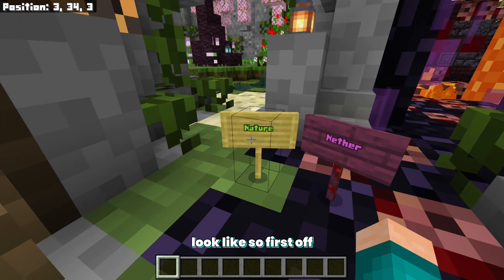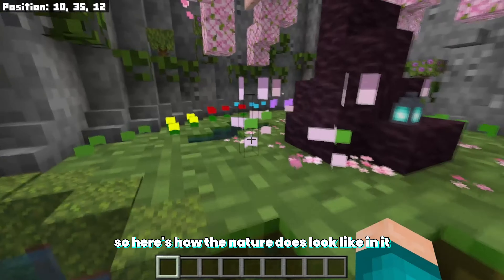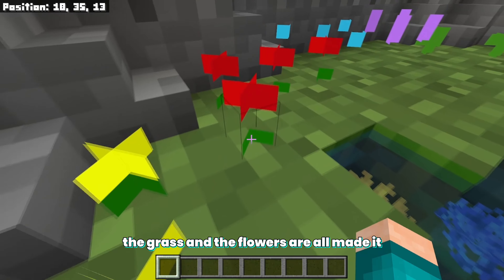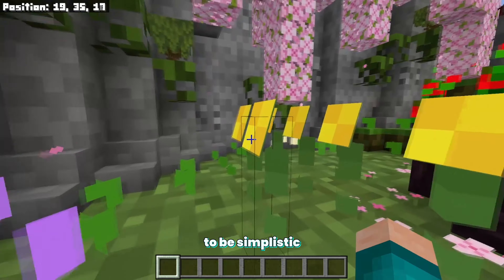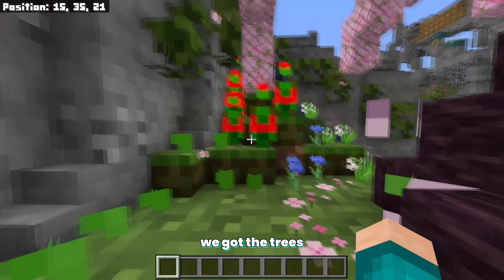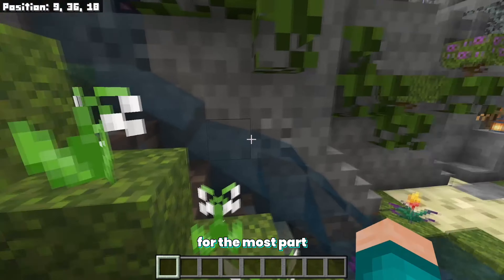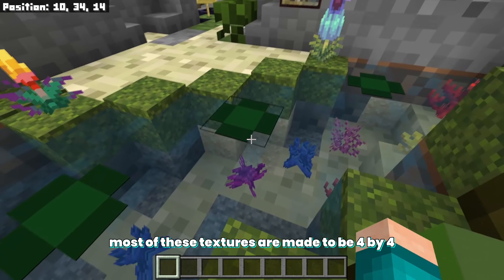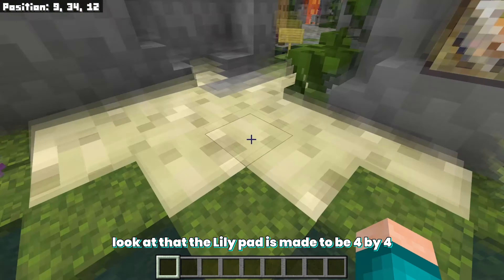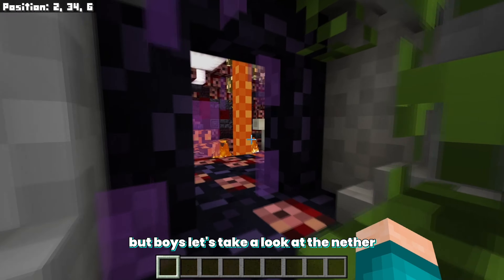First off, let's take a look at the nature. The grass and flowers are all made to be simplistic. We've got sunflowers, trees — some textures aren't actually updated, which is a little unfortunate. However, for the most part, most textures are made to be 4x4. Even the lily pads are 4x4. We've also got the sand over here.